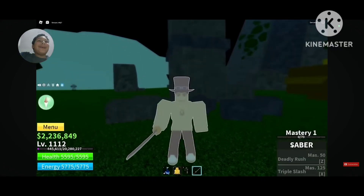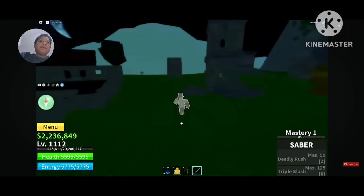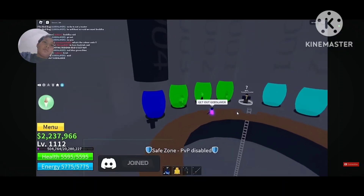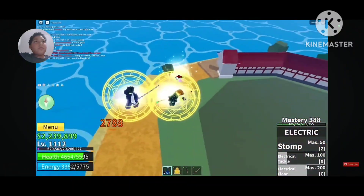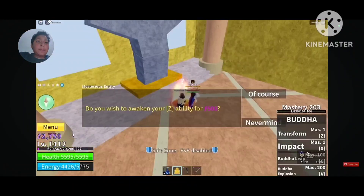He got tired, got the Saber, and bought Instinct Aura to make his character cooler. Shout out to Arsenics for teaching how to get Saber — join their Discord, link in the description. He found a new server where people were helping others do Buddha Raid. They said to stay at the back because the boss is really hard if you don't have awakened Buddha and low level.